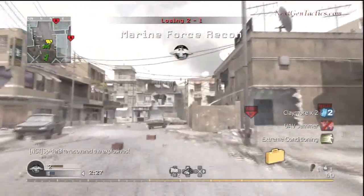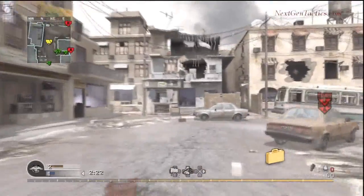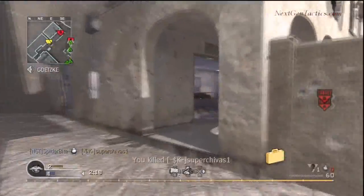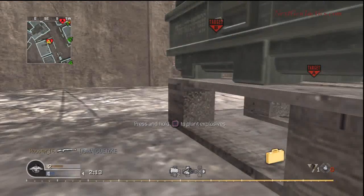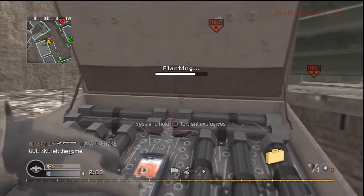Hey, it's SpiderBite at NextGenTactics.com, and this is Crossfire Offense. Toss that grenade, man. You get lots of kills. That's where we come through that window on defense. That's where we toss a grenade early game, and maybe 50% of the time you can get a kill.